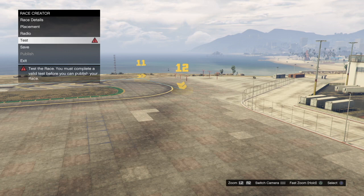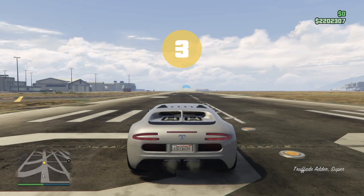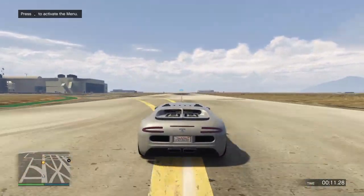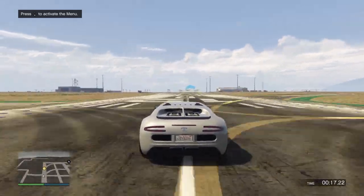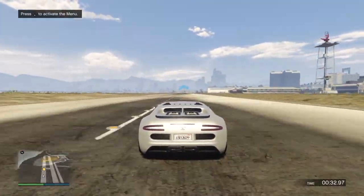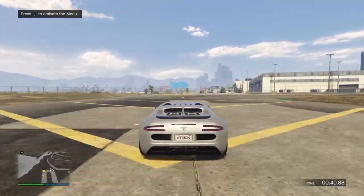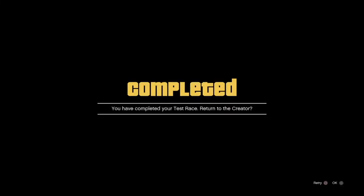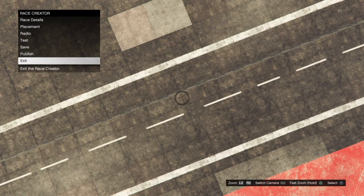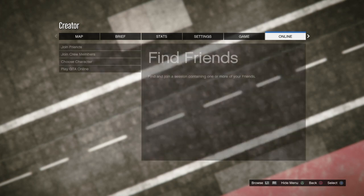Once you've put all the checkpoints, just test the race and finish it as fast as possible. After the race, click OK and then click Start. Then you're going to want to go to Choose Character — so go to Online from the menu and go to Choose Character.